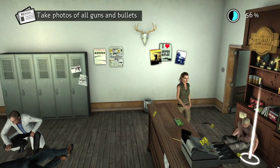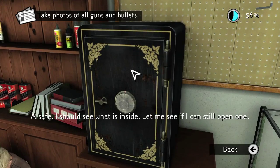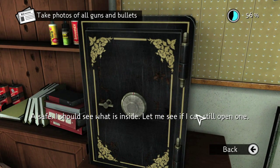You can do this as soon as you get to the shooting range. There are going to be two locks you have to open — the first one is the safe and the second one is the locker. We're going to do the safe first, but it doesn't really matter; they both open in the same way.